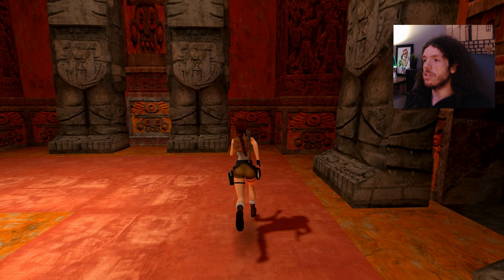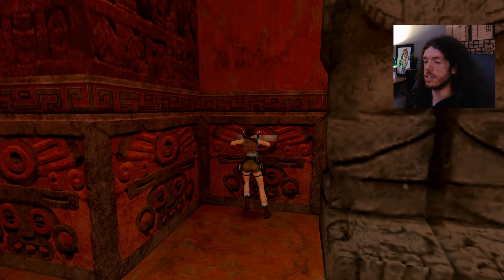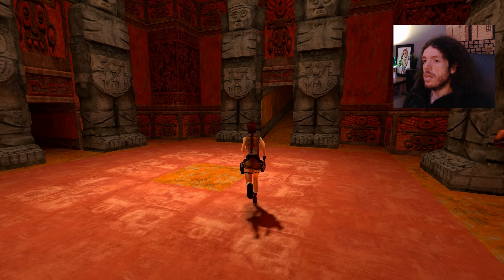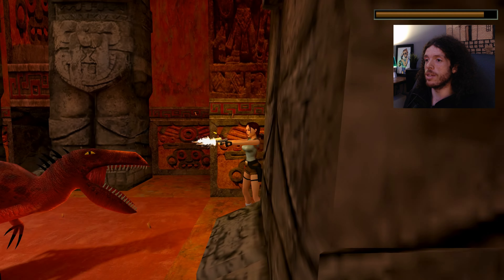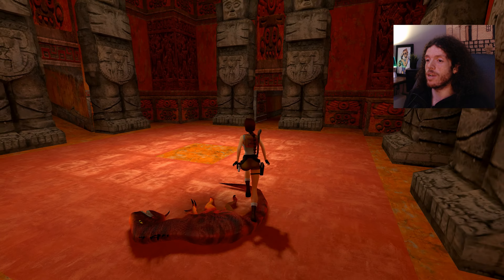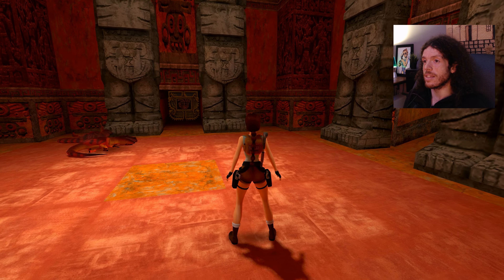So here we are in the Tomb of Qualopec. Straight away, I see a switch — and when you see a switch, what must you do? Pull the switch. And straight away, two velociraptors to deal with. Two velociraptors getting chomped down on.